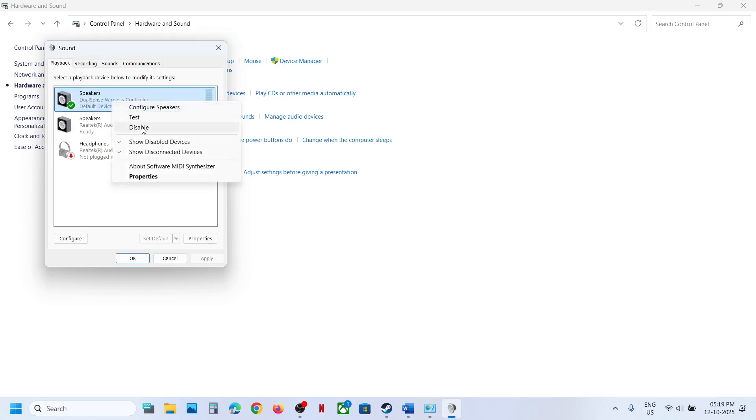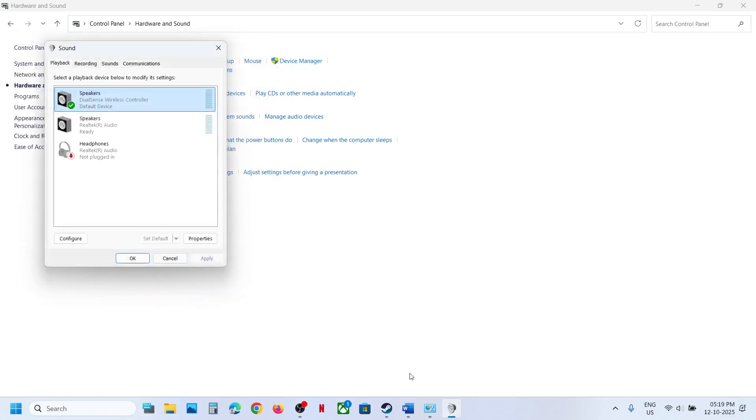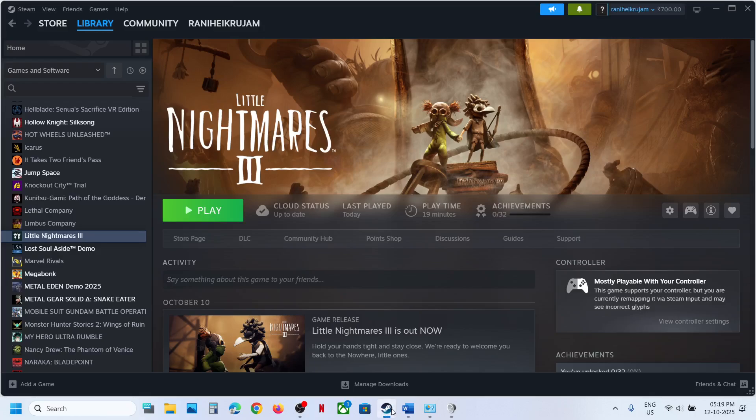Once the controller is connected, you will see your DualSense Wireless Controller listed. Right-click it — if it's disabled, you can enable it. In my case it is already enabled. Then right-click again and click 'Configure Speakers', select Quadrophonic, and make sure both front left/right and surround speakers are checked, then click Next and Finish.